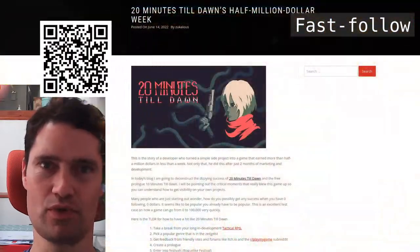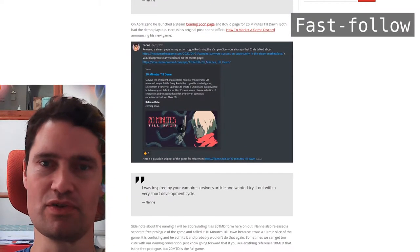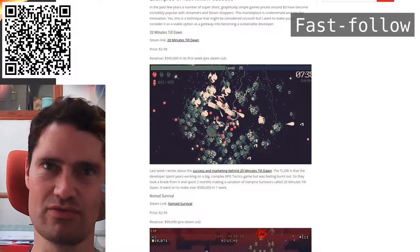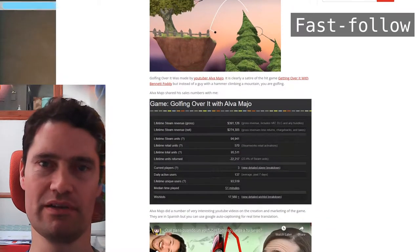Similar games started launching as early as March, with one called 20 Minutes Till Dawn making half a million dollars in its first week. Nomad Survival made $100,000 in two months and counting. Chris identifies this phenomenon as the fast follow, carefully drawing a line between that and clones and rip-offs. It remains to be seen if the glut of survival games continues, flooding the market and boring players, or if I still have a chance.